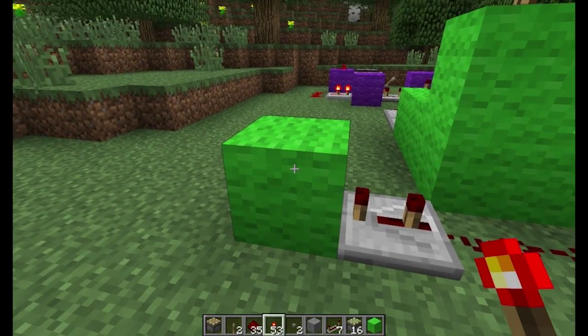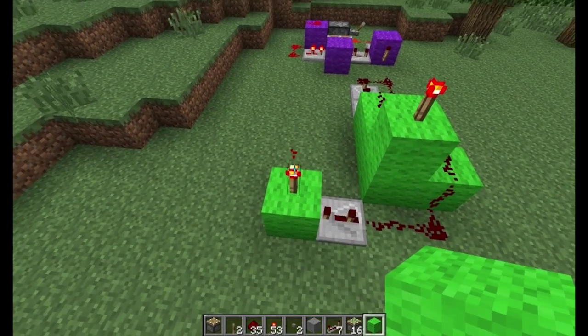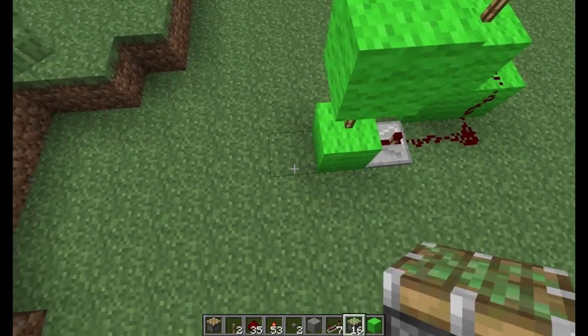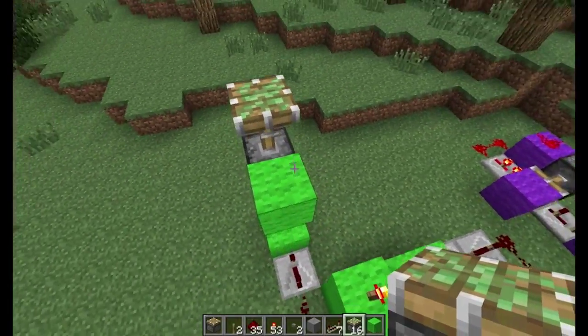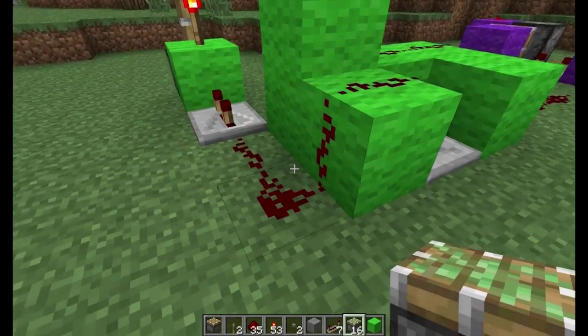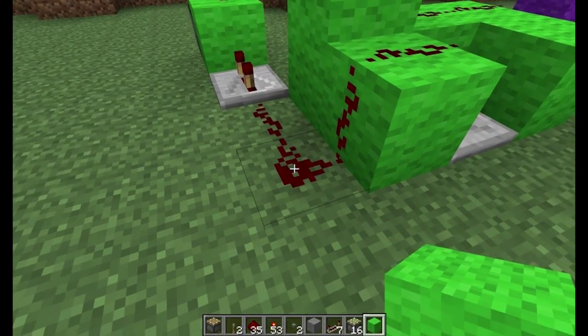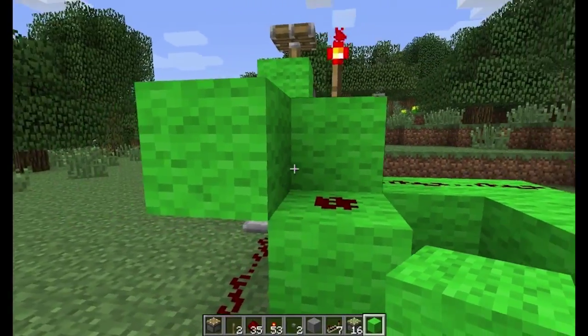Block. Torch and block on top of that. Sticky piston, sticky piston, sticky piston. Now we don't want this connected here, so we put a block right on top of there to cut off the circuit.